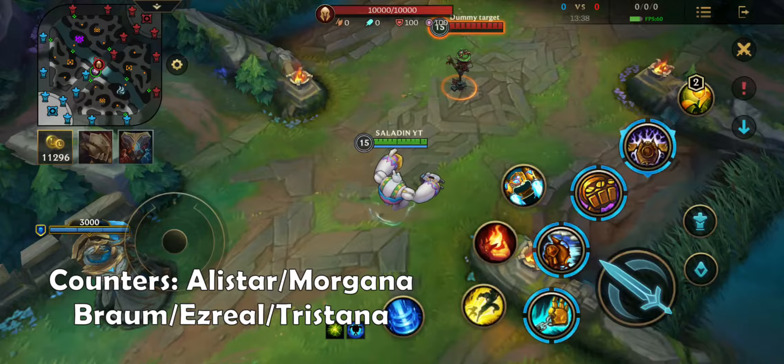Skill order: max your first ability first, followed by the third ability or the second ability. Upgrade your ultimate whenever available.